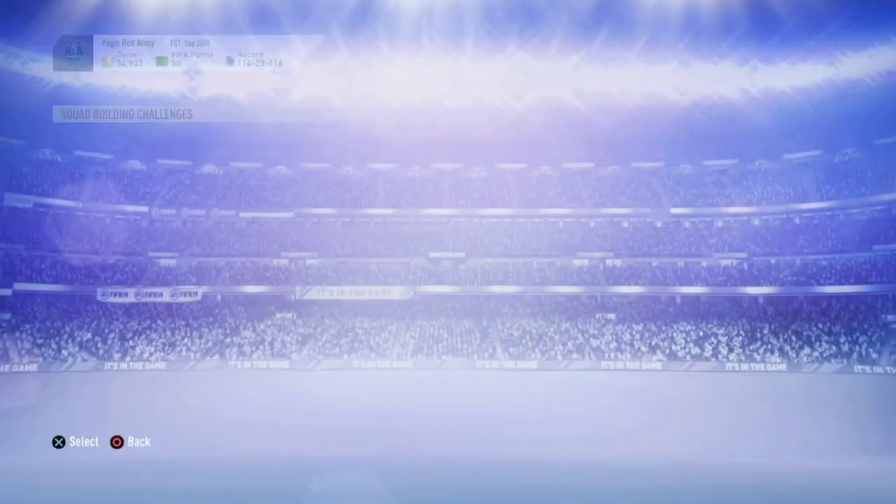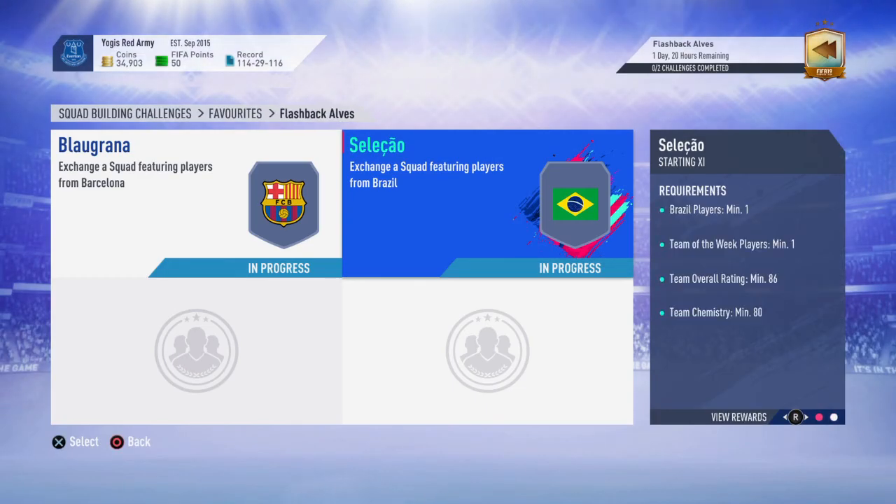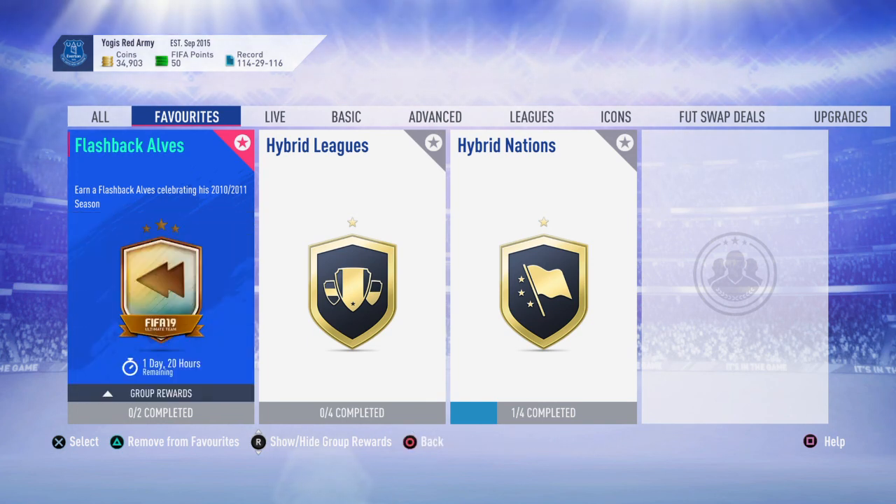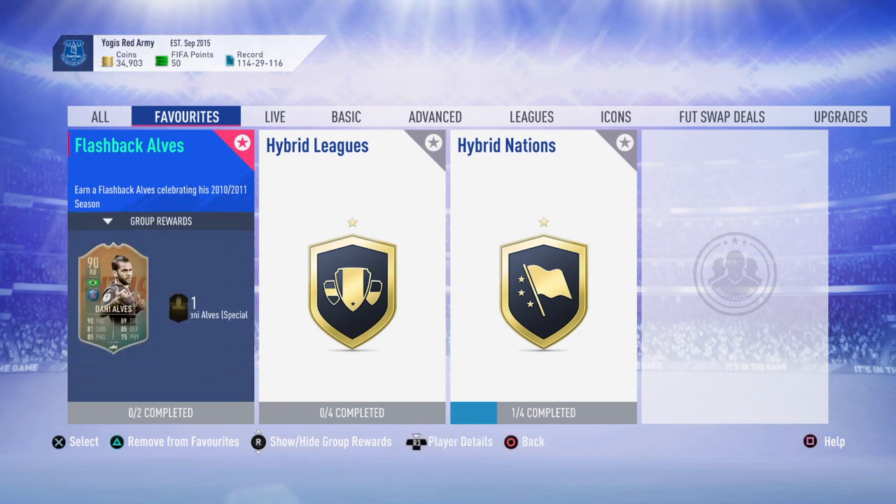That team cost about 160k and gets you the rare mega pack, along with the Flashback Danny Alves card which goes for roughly 270k. Remember to add loyalty — without it you cannot complete the squad. Hope this helps. If it does, give it a thumbs up, comment any other videos you want to see, and thanks for watching — see you next time.